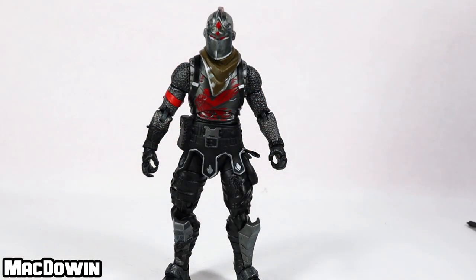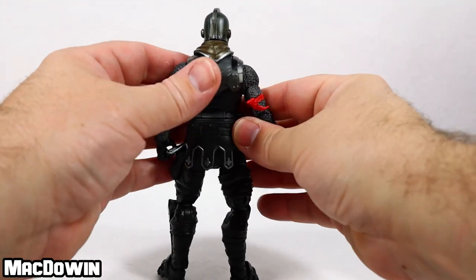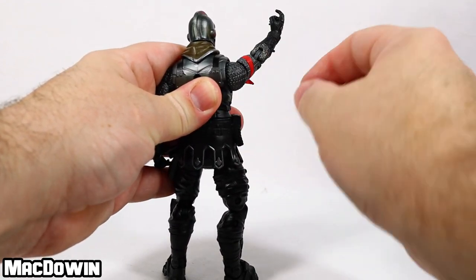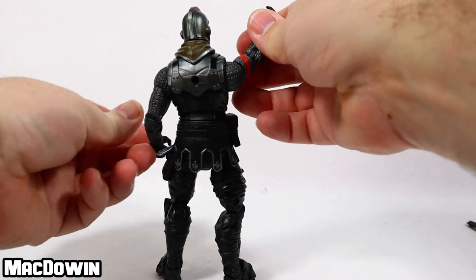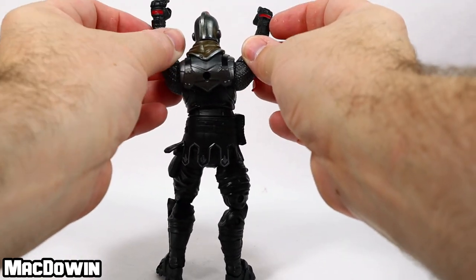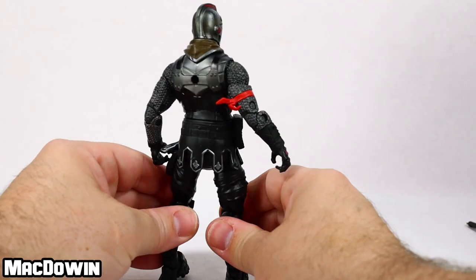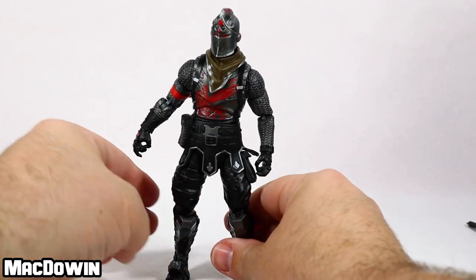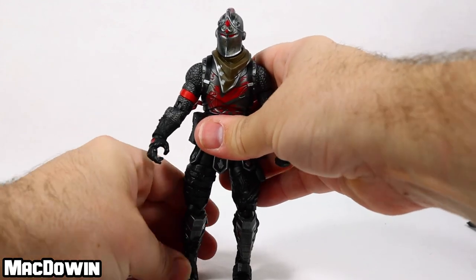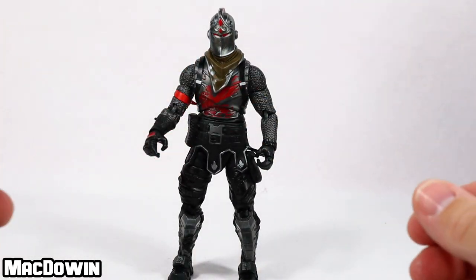He doesn't have very many problems. I can't get the right shoulder to bend up and I don't want to break it, so I'll have to heat up that joint. Neither of his wrists want to do the hinge, so I'll have to heat them up as well — I'm sure once I heat them up it'll be fine. The biggest thing for me generally are the legs, and as long as the legs are working fine, then anything else can generally be fixed. This is a really cool figure; I like the look of him.